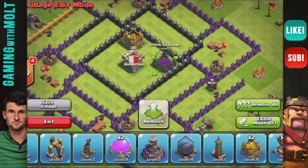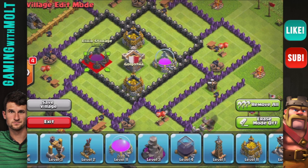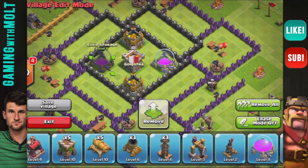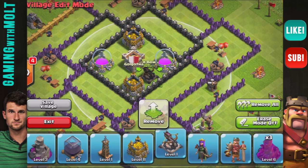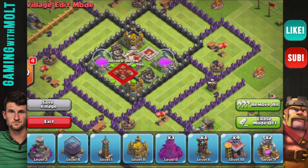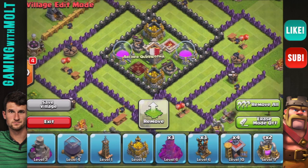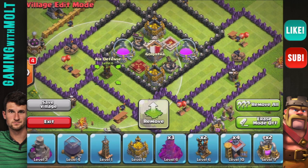Since this is a farming base, we are going to bring in our storages which we love so dearly and want to protect with everything that we can. We are going to bring in our X-Bows, center those up, and then bring in our heroes into the center so they are definitely going to help protect that center area for us.